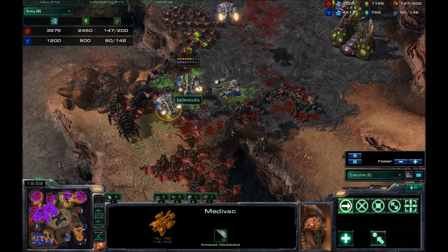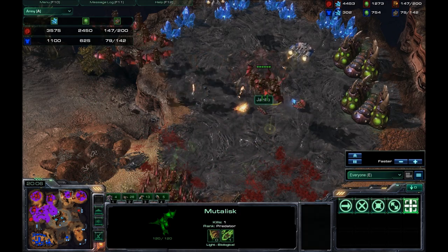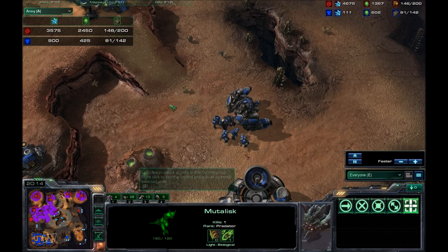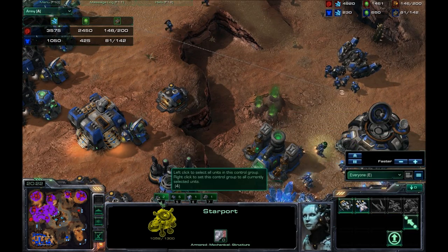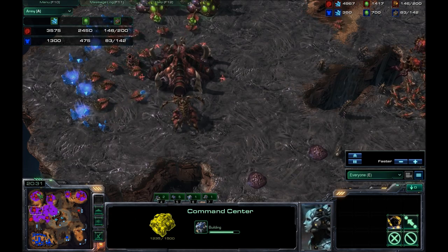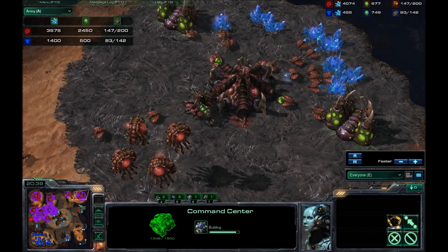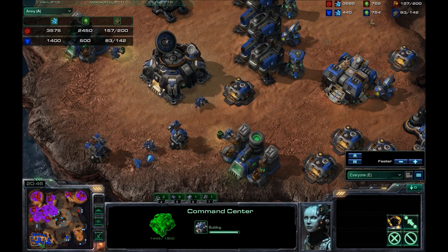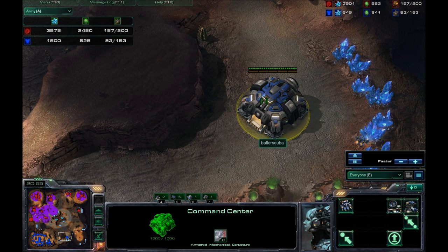He throws down Fungal Growth for good measure to try to take out the Medivacs, which are already screwed because there are Mutalisks, and the Mutalisks are faster — move speed of 3.75. So, I'm trying to get a third base up here. He's got three mining bases right now as opposed to my one. I stand no chance; it's three to one right now.